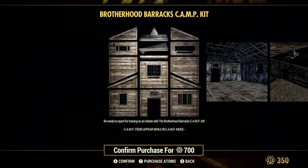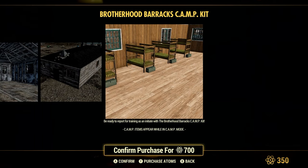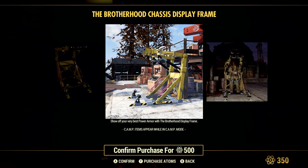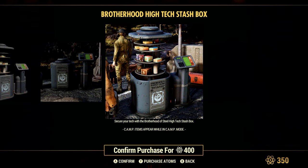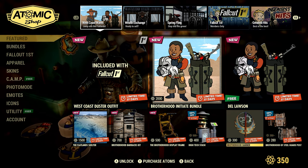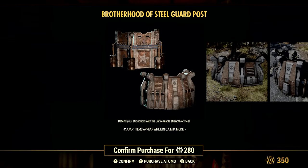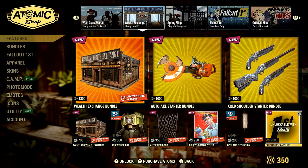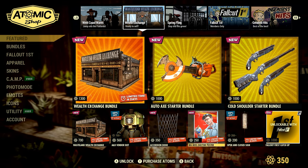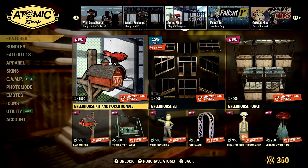The Brotherhood Barracks Kit is new and costs 700 Atom. The Brotherhood Display Frame is also new at 500 Atom. The Hi-Tech Stash is on sale for 400 Atom — it's older but has a pretty good animation. The Brotherhood Banner is 300 Atom. The Brotherhood of Steel Guard Post is on sale as well for 280 Atom, which is 20% off. The Big Boss poster is from the television show.